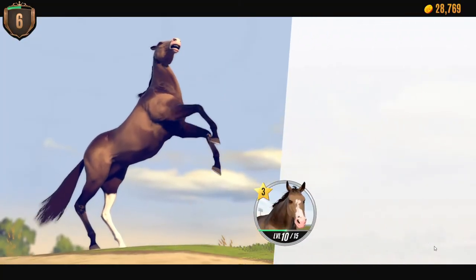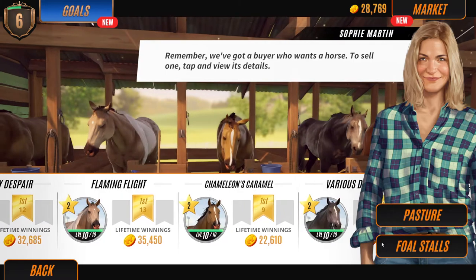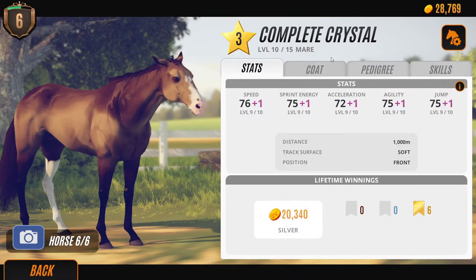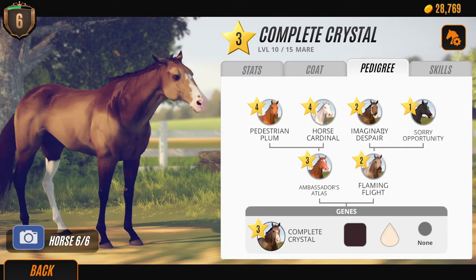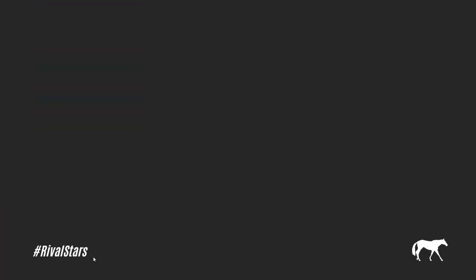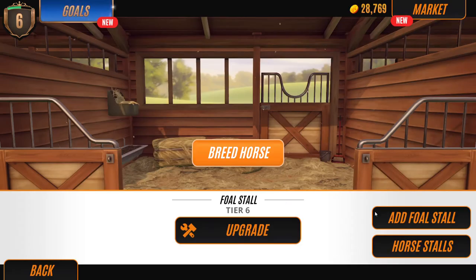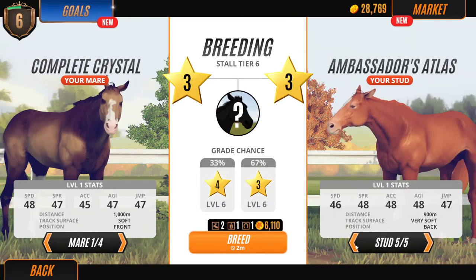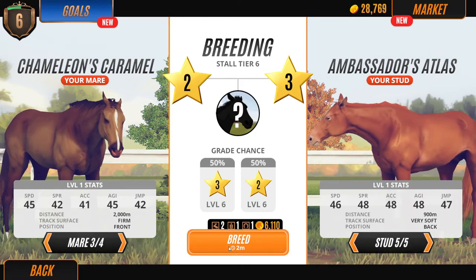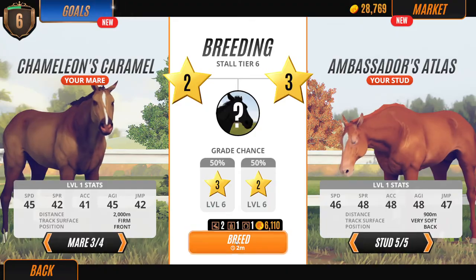Okay what should we do first — should we breed? I feel like we should breed. Yeah, we're gonna breed. If you look at Complete Crystal — oh, better breed. See, Flaming Flight. Full stalls — breed horse. Now that we can actually breed, we are gonna breed Chameleon's Caramel. Yeah let's just breed.